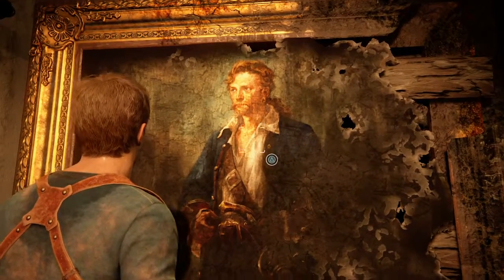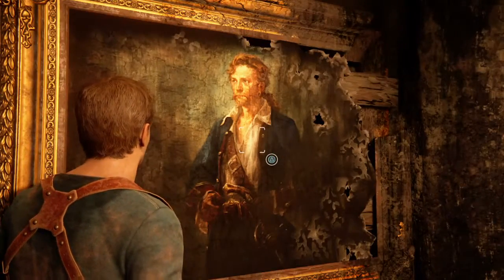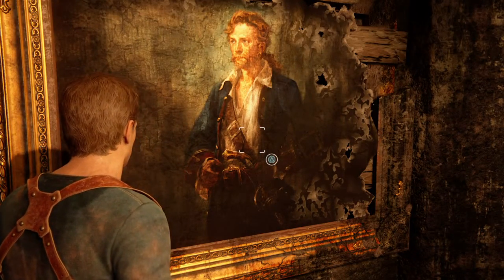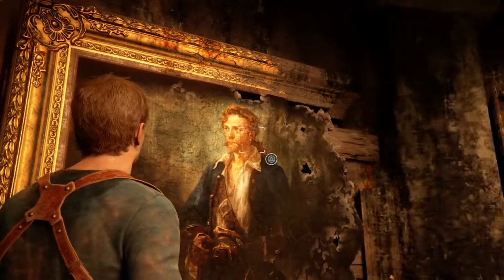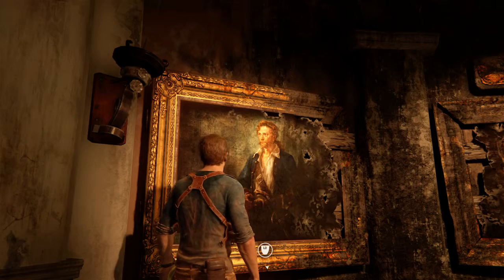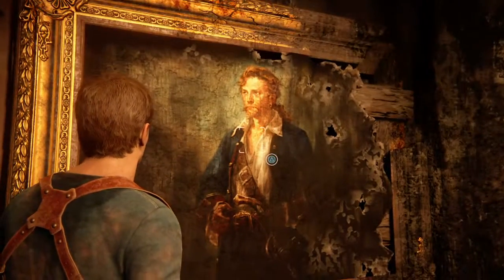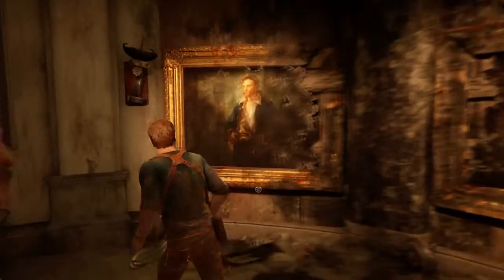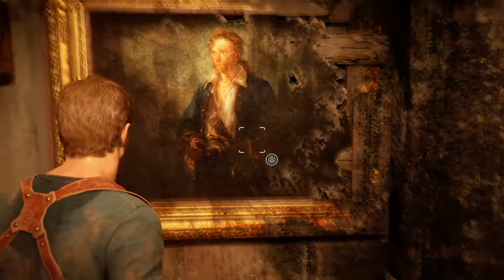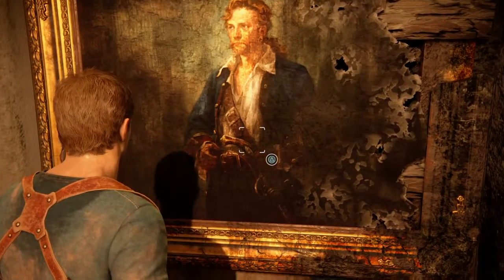If you look closely — and you don't even really need to look closely — it looks a whole lot like Guybrush Threepwood from the Monkey Island games. And if his sigil is the monkey, which is assumed it is, it kind of makes sense that this is a Monkey Island puzzle. In a game with a huge focus on pirates, that's a fantastic little Easter egg referencing a game that people have forgotten about, and one of my personal favorites from when I was a kid.